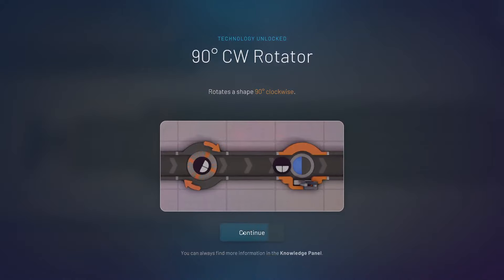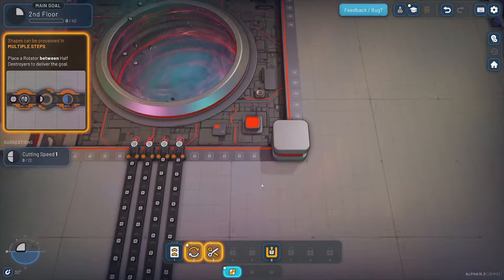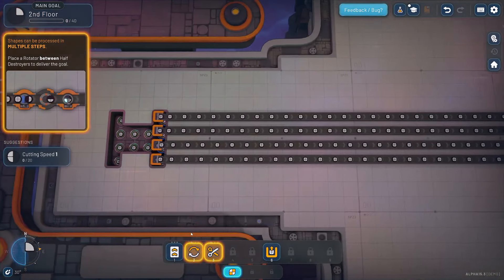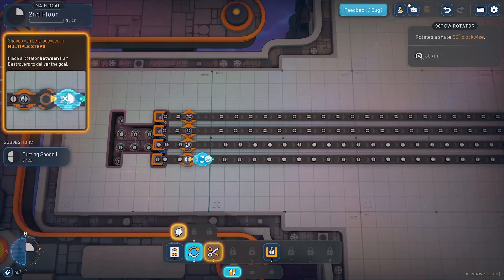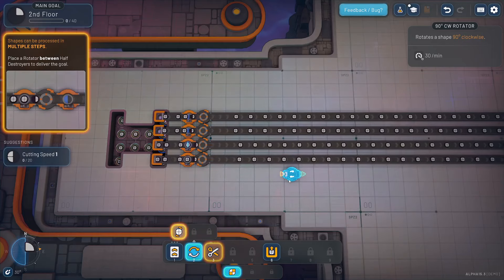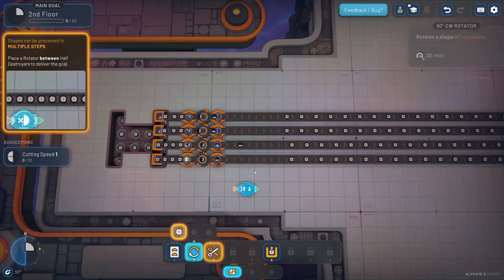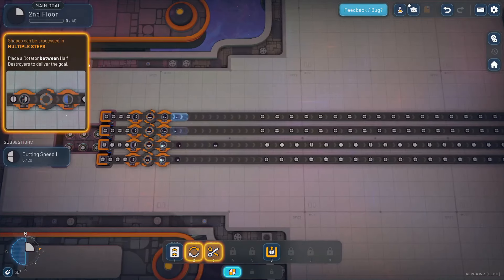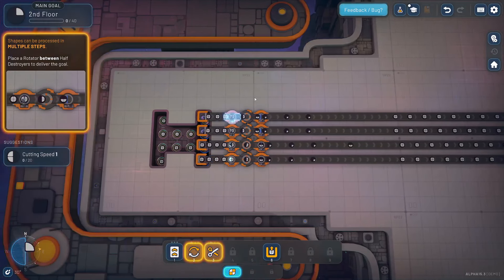We've unlocked the next thing: the 90-degree rotator. So the next thing we want to deliver is a quarter of a circle, which is pretty straightforward — just a couple rotations and cuttings. So we'll go one, two, three, four. Rotate, coming right out of the cutter. We'll slap down another cutter. And eventually you'll get a rotator that goes the other direction, but we don't have to rotate again because we've already reached the acceptance criteria — just a single piece.